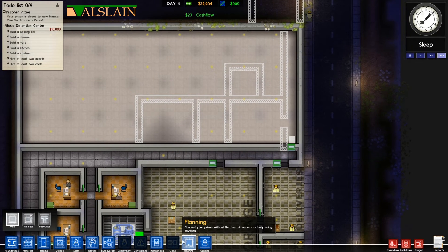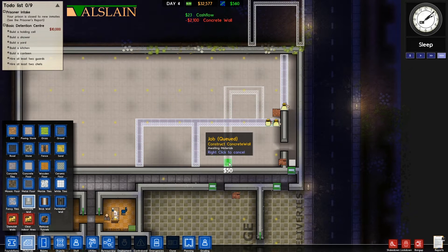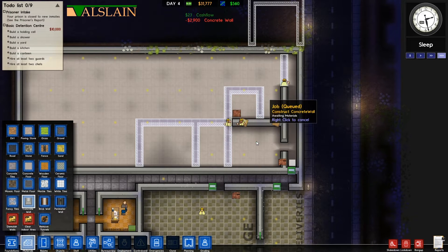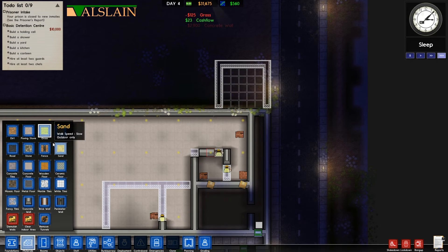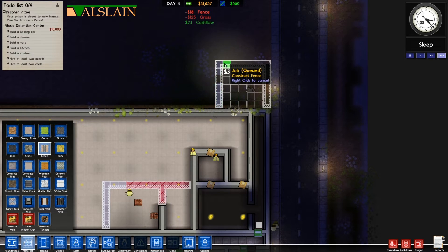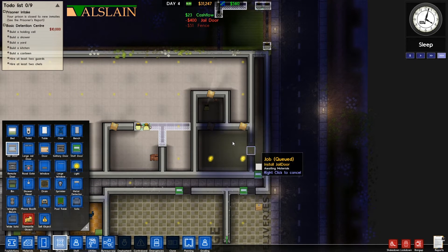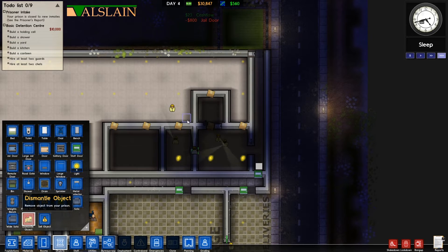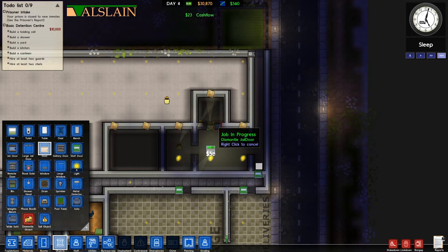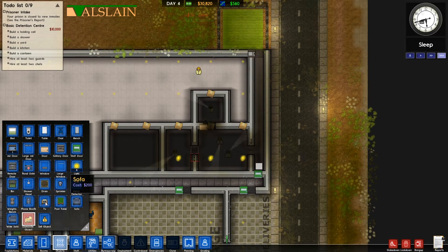That'll be our yard. Now I'm going to grab a concrete wall and hover over everywhere to fill in the walls. The planning tool really does come in handy throughout this game depending on how you play it. Outside I'll get some fence to fence the area off, then finish up with jail doors at the end — actually let's take that jail door off there and put a regular door instead.